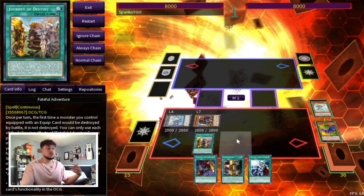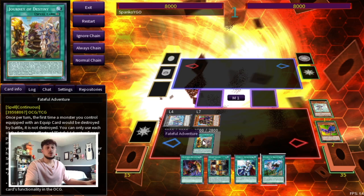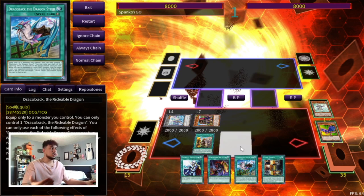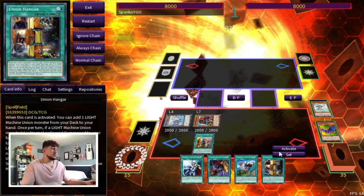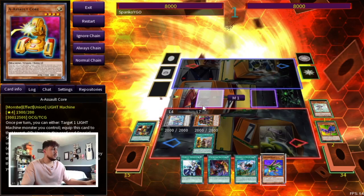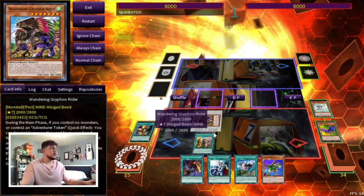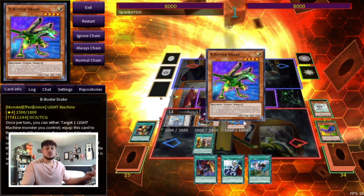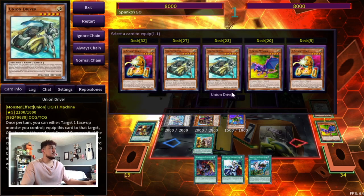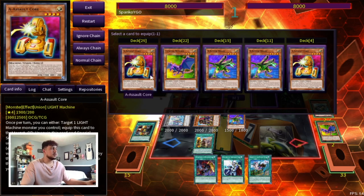Fateful Adventure is going to search Draco Back, which is really good for us — because once we go into ABC Dragon Buster we can pitch it with the Dragon Buster and then get it back. So essentially you're not pitching a card with Dragon Buster, which is very important. From here you just do basic ABC stuff: you go Union Hanger, it's nice because you're always going to have this on the board, and you search B. If they have an Ash, Griffin Rider responds. You can even Cross Out the Ash, so you're setting up multiple ways to play through hand traps.